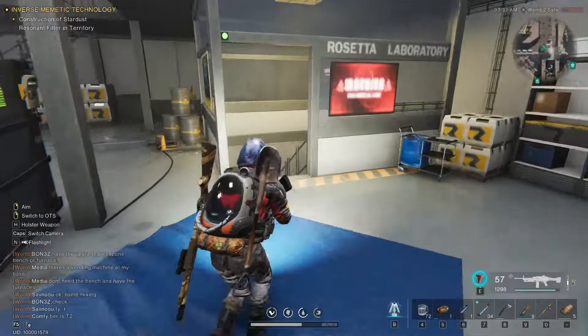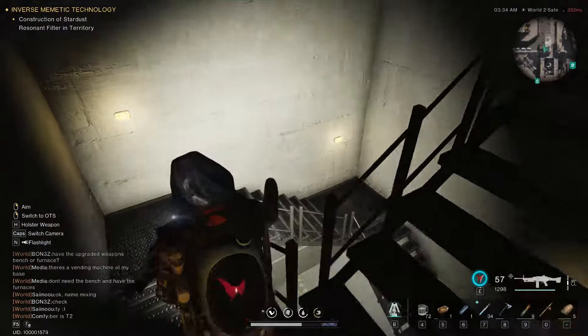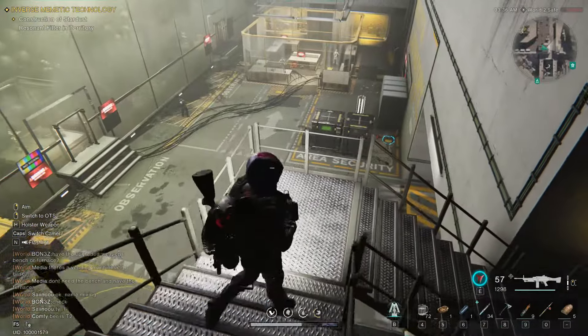Last but not the least, the 8th Mysterious Crate is in Mirage Monolith, in the underground portion of the map, right next to the Rift Anchor.